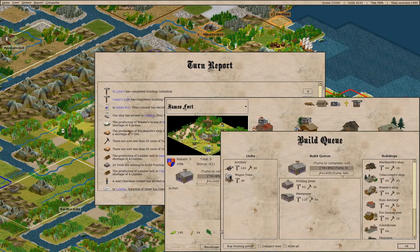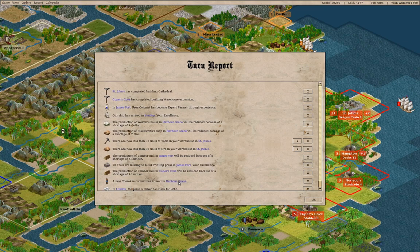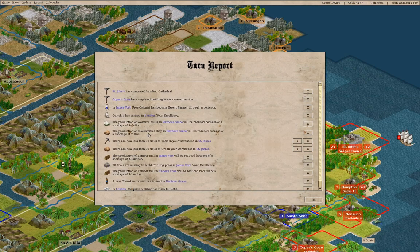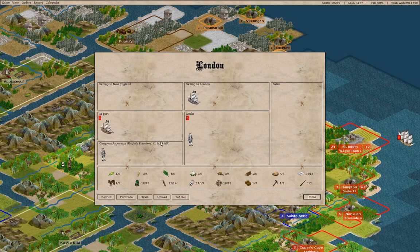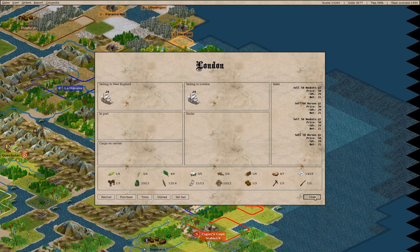We need to finish the printing press. We have a Cherokee convert in Harbor Grace — what are we going to do with a Cherokee convert? Put him to work. If we stick you in here, and you on here, yeah, that seems like the thing to do. Let's head over to London where we now have a boat, where we can load up these guys and equip them as Dragoons.